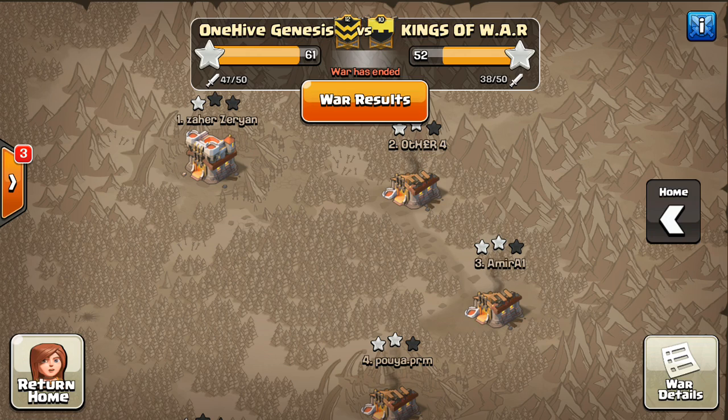They are way more important in war than they are valued. I think they're way undervalued because oftentimes they are the difference in these wars in two ways. They free up attacks for other people to try to go for three stars on different bases, and also if it comes down to a percentage — which it sometimes does in CWL-type wars — the percentage on these two-starred bases is what's going to make the difference.